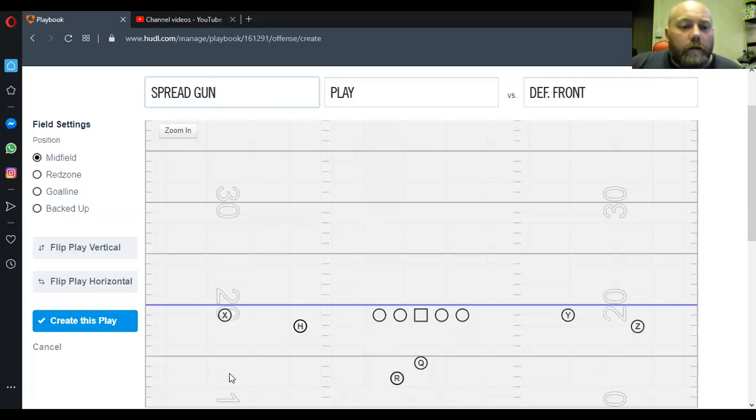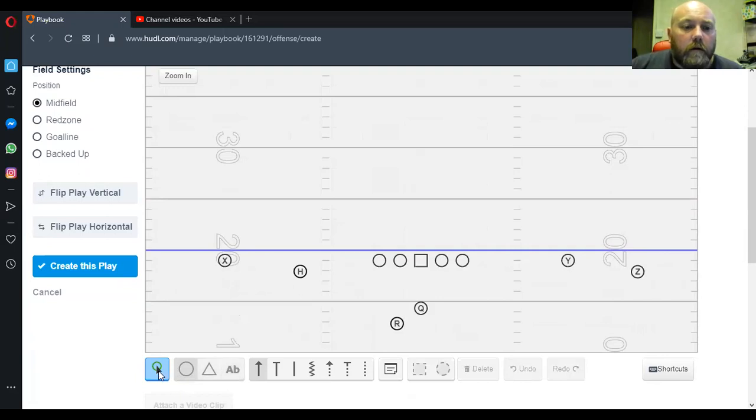Normally when we're in this, it's one of our mirror concepts in our offense — it's always opposite our age, which is the way it is. If you're in a different system, it doesn't matter. For us, it's just our opposite age. We'll start off with the RB because it's a good talking point.